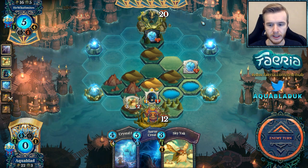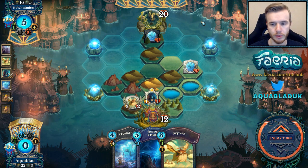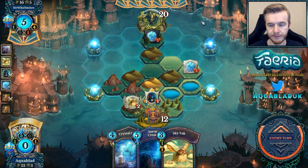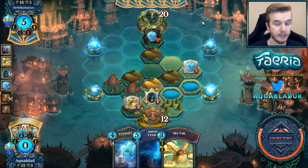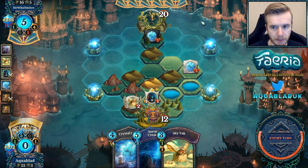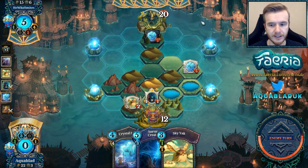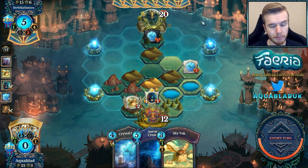We probably won't be using the Sky Yak's multiple ability in this matchup — we're probably just going to use them to apply pressure or sustain. That Emperor's Command could have been very valuable for healing or removing a threat, but I feel like if I'm going to win this game I don't have a lot of time. So I can eliminate the Crystal Flower up top, push 6 damage next turn, play another Yak. If Aurora survives, I can potentially play another Creation on her and push another 6 damage.